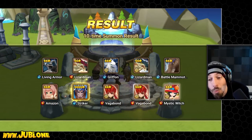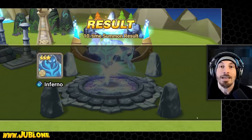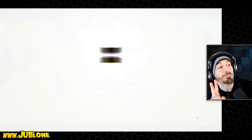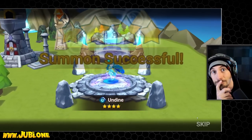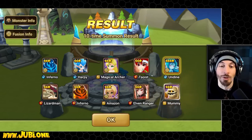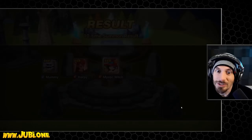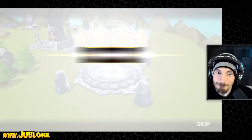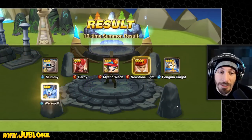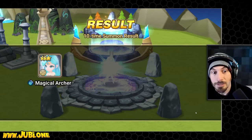They're all water, but yeah — brand new water striker. He's been playing the game for two weeks and he's got more nat fives in two weeks than I had in my first year of the game. This is new player RNG. New player luck is real. This could be the title of the summon video: 'The New Player Luck Is Real.' That is absolutely ridiculous.